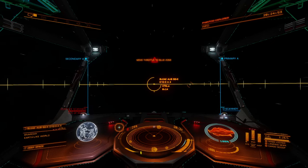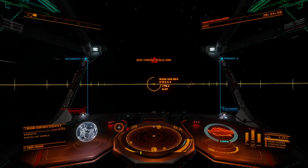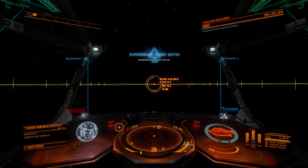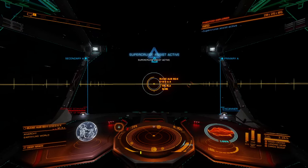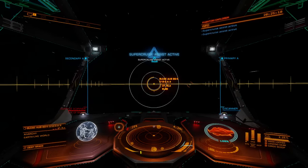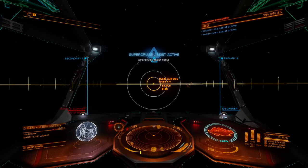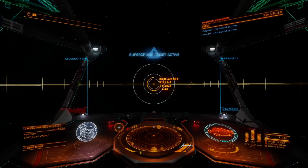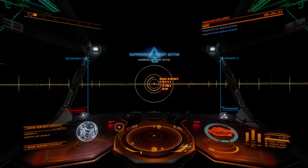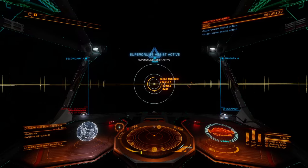We're going to scan this earth-like world, scan the water world over there, and then move on to the next system since we didn't find any decent biological signatures here. I'm going to try to speed this up by keeping it in the six-second range. As soon as it pops down to seven, we'll push it back up to six — that should allow us to keep pushing as quickly as possible without over-speeding to the point where we'd have to do a loop of shame.